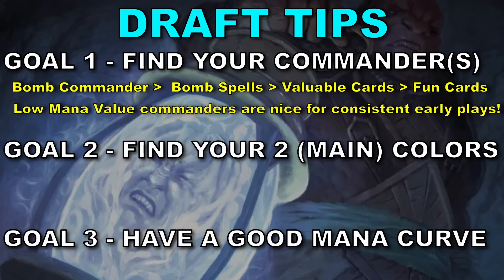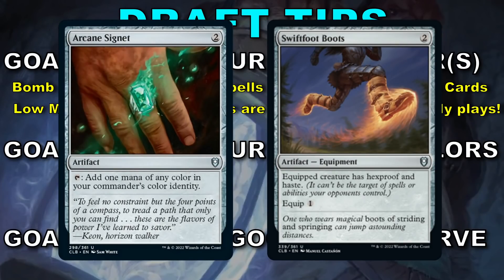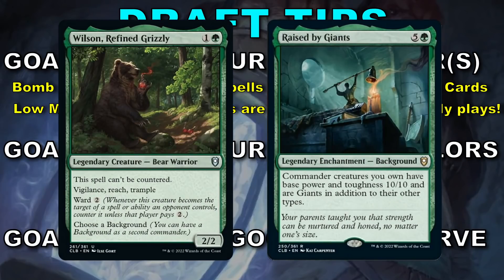But if you open up a dud, it's okay to take those strong support cards that will go into your deck no matter what. Artifacts like Arcane Signet or Swiftfoot Boots, or dual lands, especially Command Tower, are cards you always want and are happy to grab. But if your pack doesn't even have any of those and you're really looking at a whole bunch of nothing, I just grab commanders and backgrounds, so at least I have options depending on what happens in the rest of the draft.